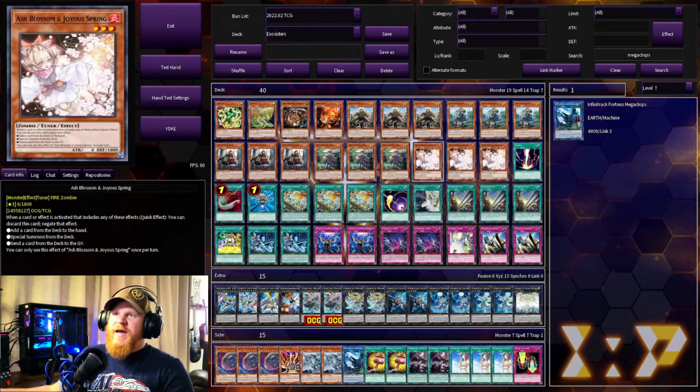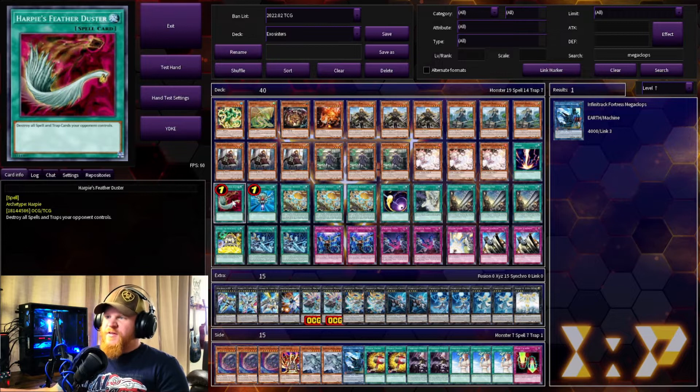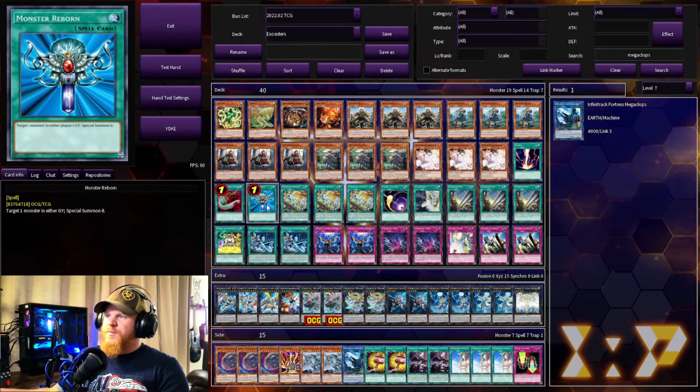Moving into the rest of the deck, we have three Ash Blossom for interruptions, one Raigeki, one Harpy's Feather Duster for back row removal, and one Monster Reborn.